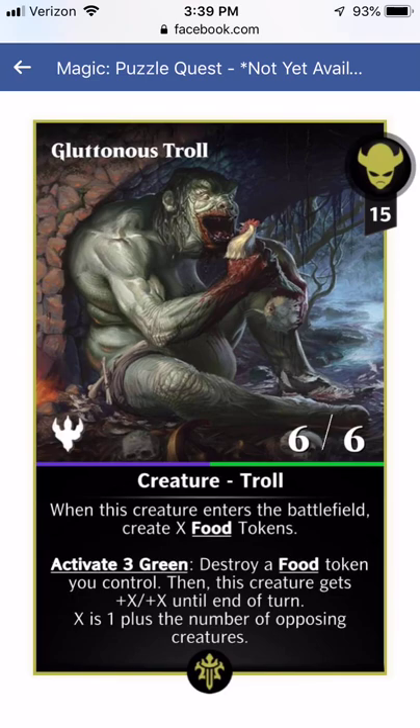Gluttonous Troll is a food token card. It's 15 for a 6-6. When it enters the battlefield, you create X food tokens — that X is probably going to be 1. Activate 3: destroy a food token you control, then this creature gets plus X plus X until end of turn, where X is 1 plus the number of opposing creatures. Given that it destroys food but doesn't get a permanent buff, this is not a card you're going to want in a food token deck. It is not good.